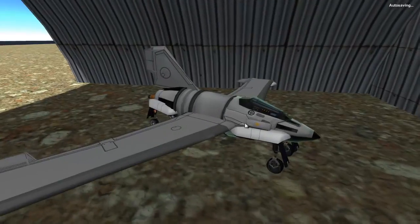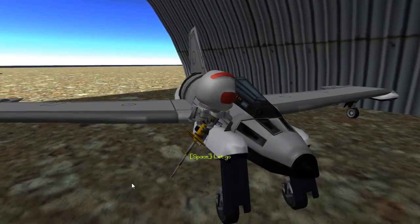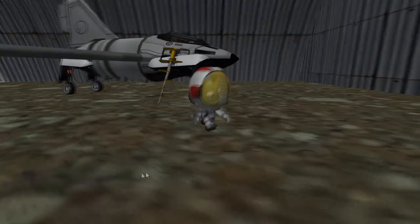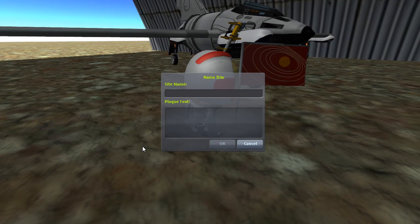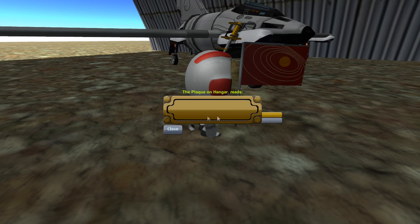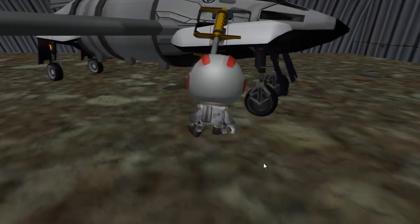In this foreign land, Jebediah Kerman, you shall take off from your thing — no need for a ladder, you are Jebediah Kerman. We shall walk over and plant a flag, because we are conquering this hangar that is most likely ours. Site name: Hangar. Literally.